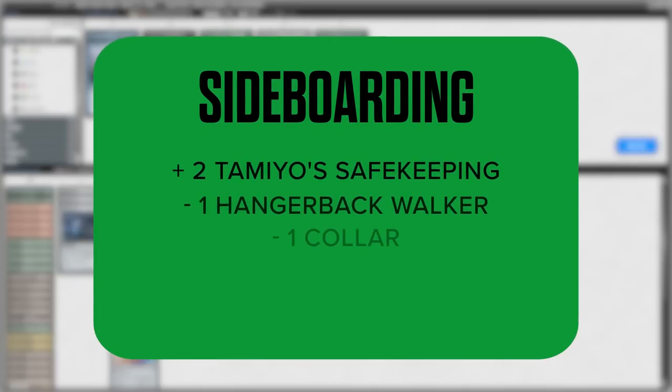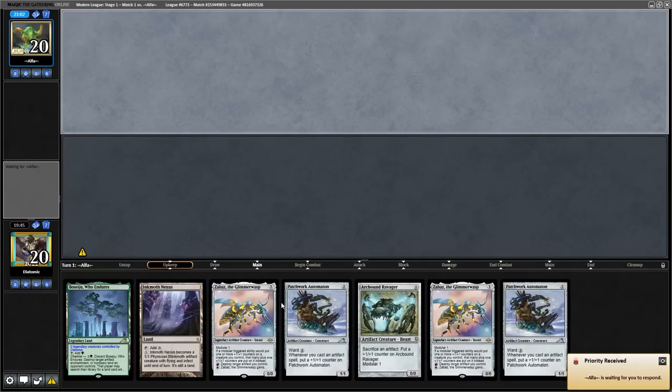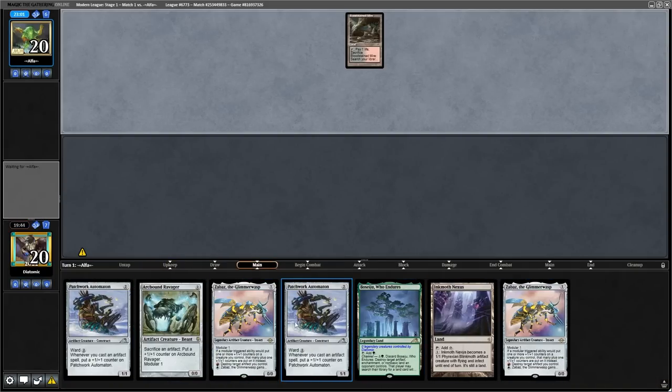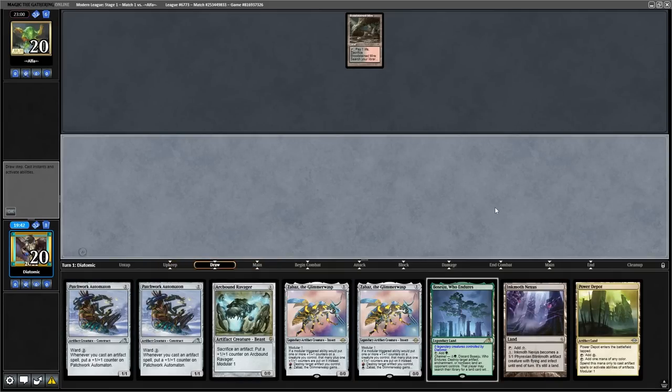Going into boarding, I want the Tamiyo's Safekeeping as extra protection for my creatures against their bolts and other removal spells, and I take out the slow stuff. Tamiyo's Safekeeping can also protect Urza's Saga from artifact destruction. Going into game 2, on the draw, we have a very nice double Patchwork Automaton hand with doubles of Zabazz.